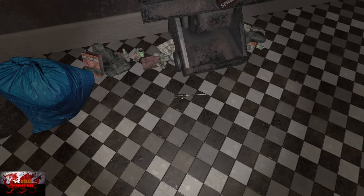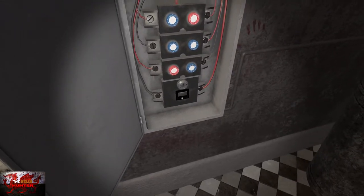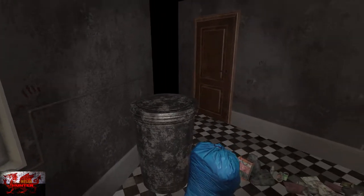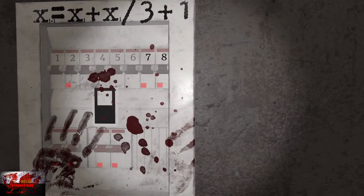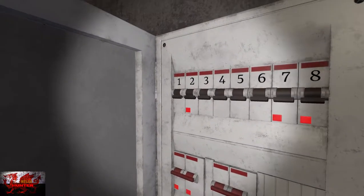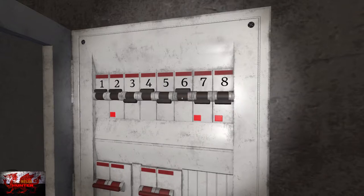Drop the wrench with the left trigger and grab the bucket of water. Stick that in the pipe. Then grab the screwdriver. We're going to need to go to the left and interact with the bottom button again — this time three times. When we interact with it three times, you're going to see a fuse box. Put the screwdriver over there with the screw — that'll get us a screw — and then open it up. Flick on lights one, two, four, and six.